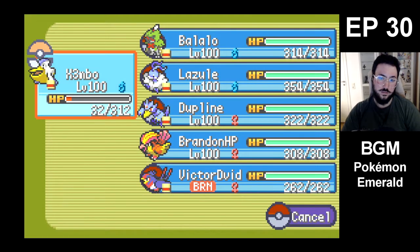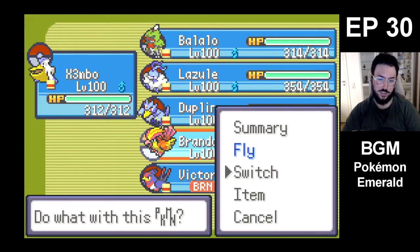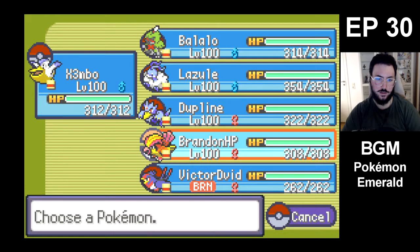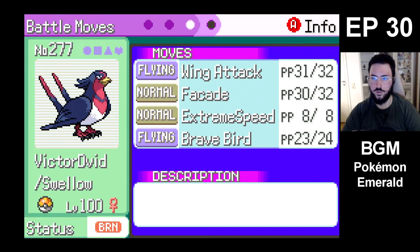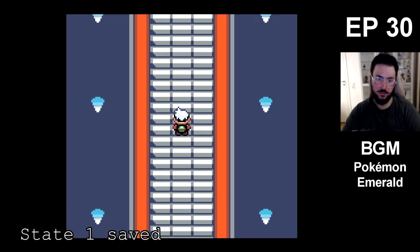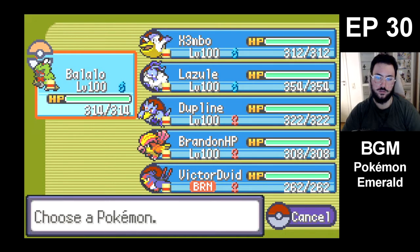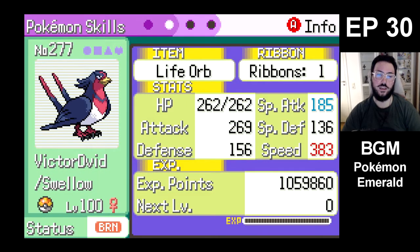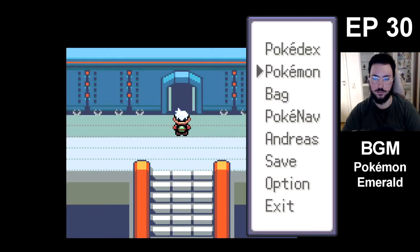Mega Lazul is probably better against the Champion. And I'm actually pretty happy with Flying Gem Brandon — I think it does very well. I'm gonna start off with Balalu. And I'm actually happy to let Dupline have the Choice Scarf, to let Dupline become like a Revenge Killer — kind of like how Swellow is. Let's go.